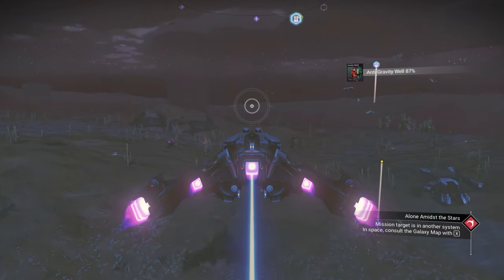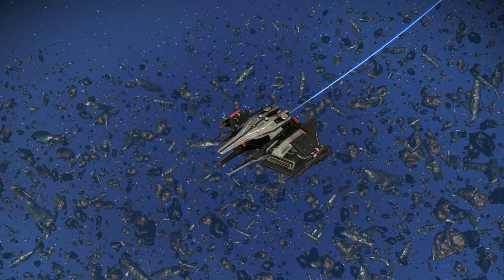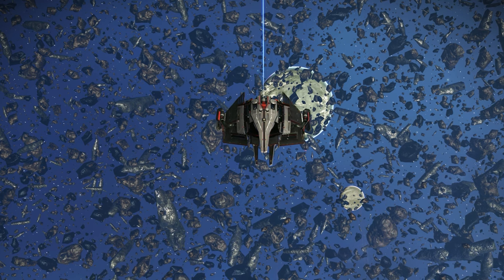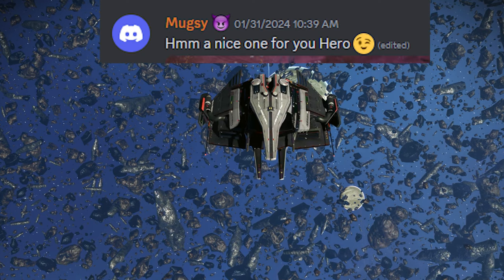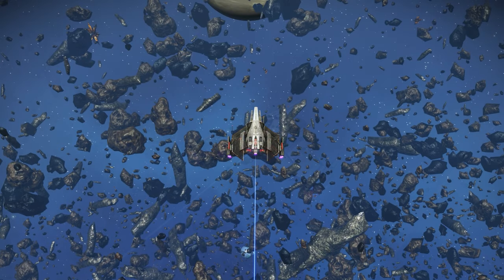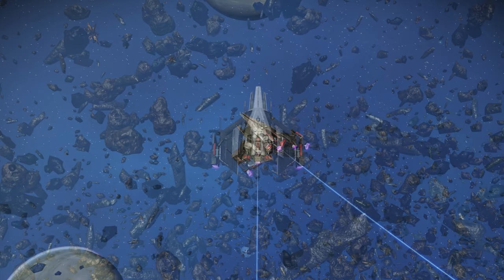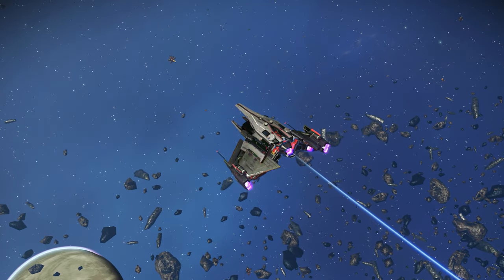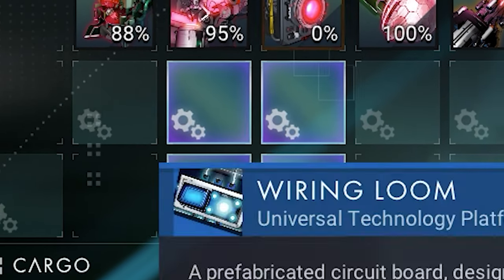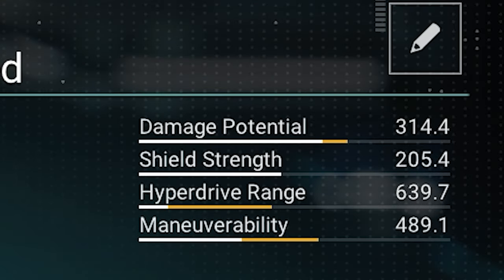You can see how beautiful the sentinel ship is - the storm is coming so let's go to space. The sentinel ship kind of looks like gray silver color. This beautiful sentinel ship was found by Mugsy - Mugsy shared it and shared so many more in the Discord server. Thank you once again Mugsy for this beautiful find. You can see right here the square four supercharged together, and that's the stats without any upgrade.